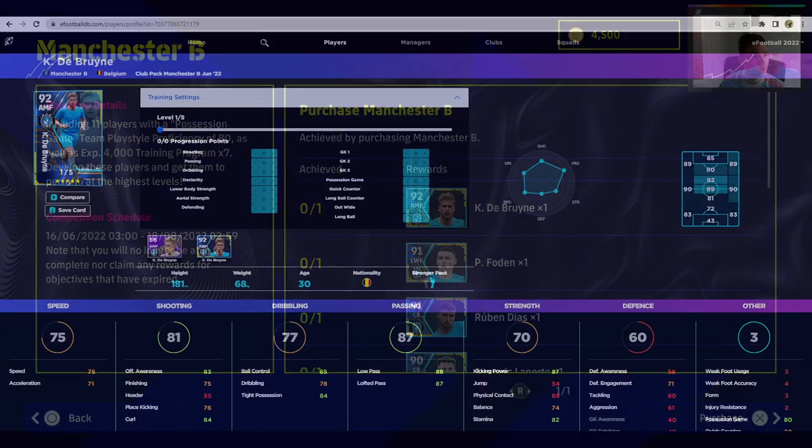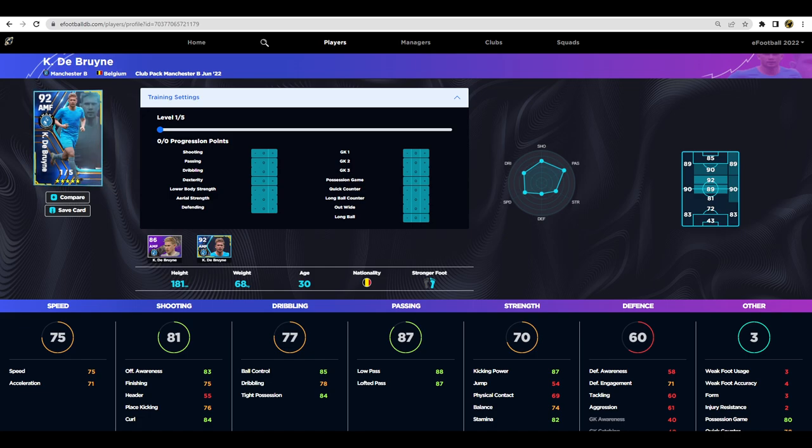We're heading over to efootballdb.com. Starting with Kevin De Bruyne — he goes to 92 overall as his starting rating but only has five levels. Once you boost that up and give him one for possession, 90 is enough for De Bruyne because he is actually so good in the game. His pace and everything as an attacking midfielder makes him a great passer — a Frank Lampard style player — but he's not going to be your box-to-box like Goretzka or Kimmich from the Bayern Munich pack.